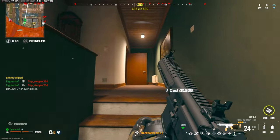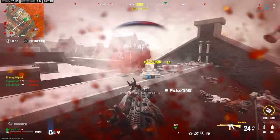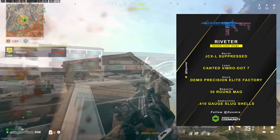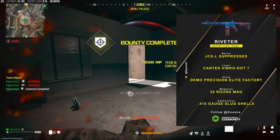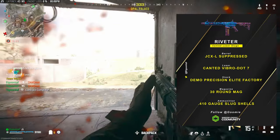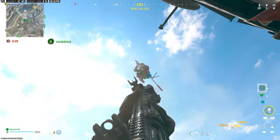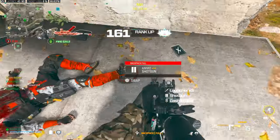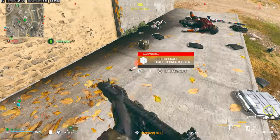I'm also rocking the 30-round mag — so much better to have 30 rounds — and the Demo Precision Elite Factory stock for recoil control. Now my favorite build is the more unorthodox one using the Canted Vibro .7 laser. This is like that tac-stance style from Modern Warfare 2 where you aim sideways. The reason I love this laser on shotguns with slugs is it gives such a clear sight picture and the recoil is super controllable compared to using a sight.